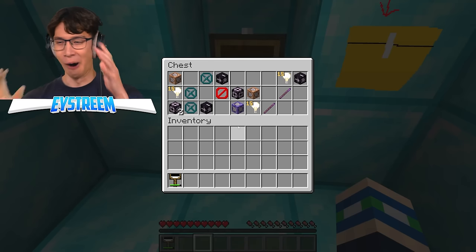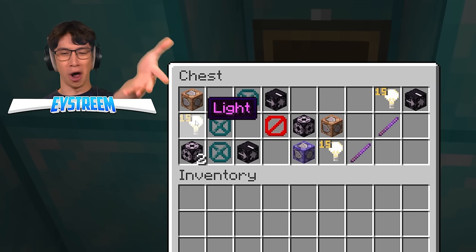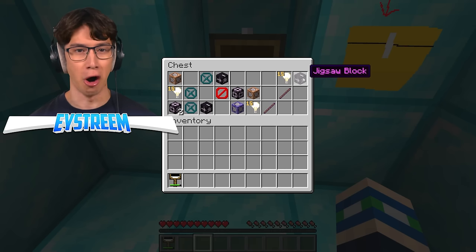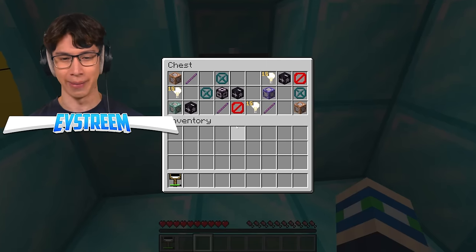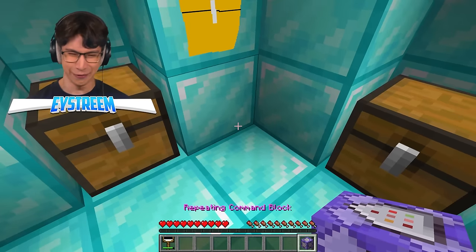Oh my god. What is this? Barrier, structure board, command blocks, line blocks, debug sticks, jigsaw blocks — I don't even know what that is. You can't get these in survival, like, ever. I may have stuffed up just a little bit. When I said overpowered, I meant like diamonds and stuff, not stuff that I literally can't use in survival. I really got to be careful when I paint because one wrong stroke — if it misunderstands me, I could literally just break the game and my entire PC.